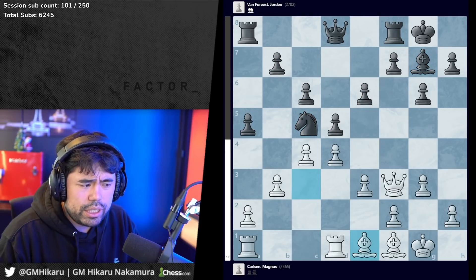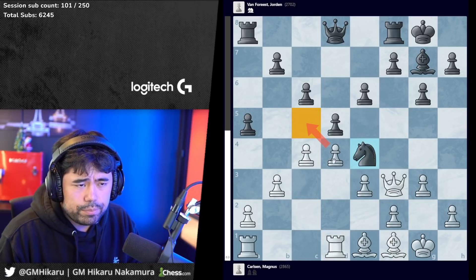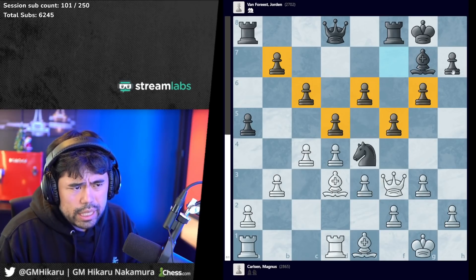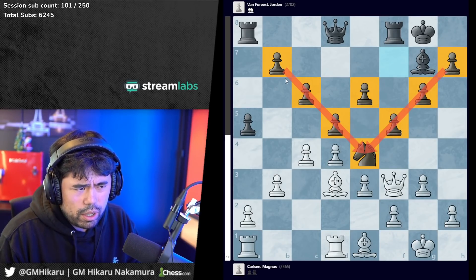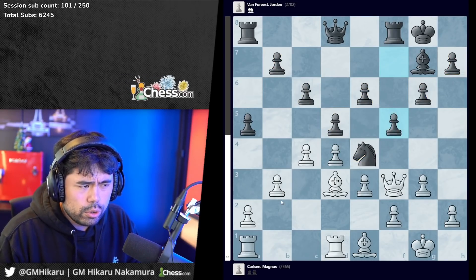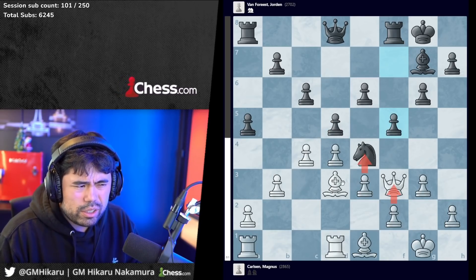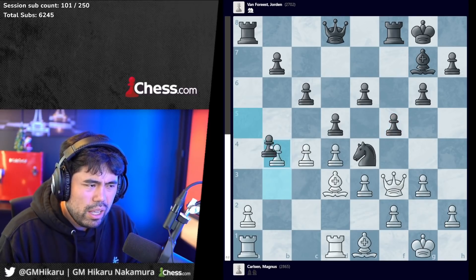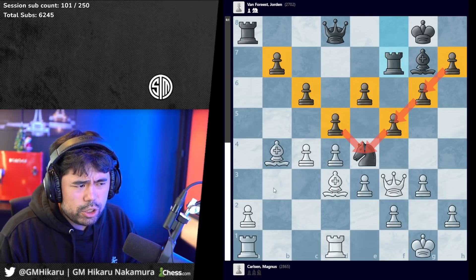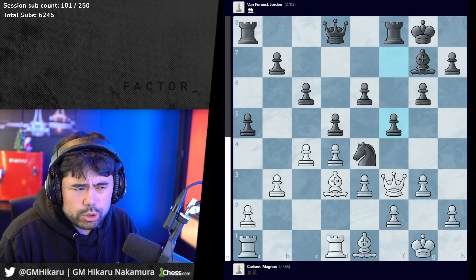After knight c5, bishop e1 is played by Magnus. Knight e4 is played by Jordan - you don't want your knight captured for free. Knight e4, bishop d3, and now Jordan plays f5. Jordan basically argues that with this pyramid from b7 to the knight on e4 and h7 to the knight on e4, white can't really do a whole lot. White can't break - if you trade on d5 black just retakes. Pushing on the wing with b4 is maybe an idea, but after taking and rook f7, black's pawns are all connected. White if anything has a weakness on a2.